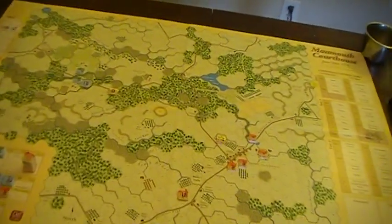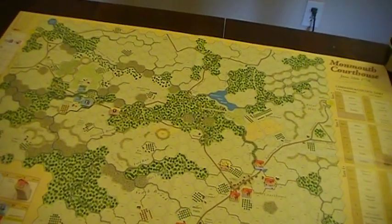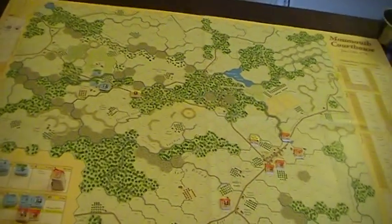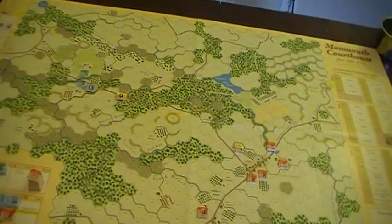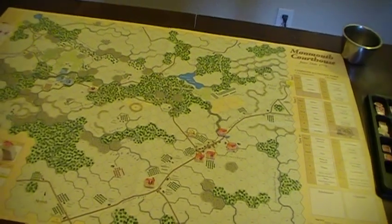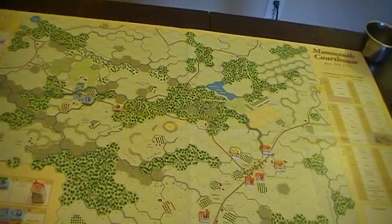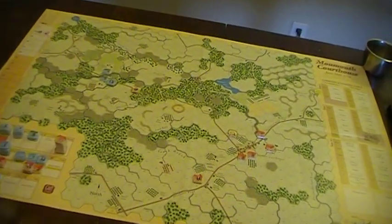Just before the battle, Lee comes back and says, you know, given his position, he thinks he should be in charge. So he's put in command of the advanced guard. Historically, what happened was Lee marched forward, seeming to be completely committed to the battle. Then he got in sight of the British troops and more or less stopped giving commands. The commands he gave indicated he wanted to withdraw, and complete chaos ensued. Without firing a shot, the forces he led turned around and started heading back.